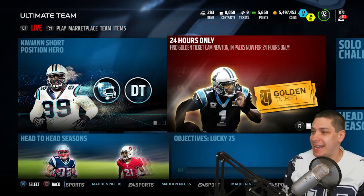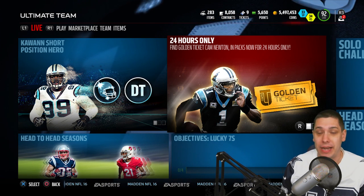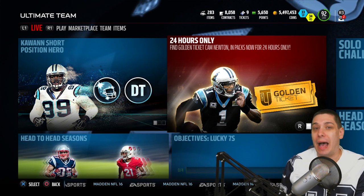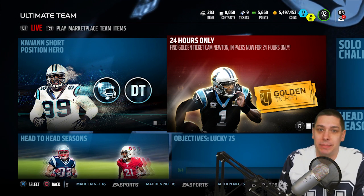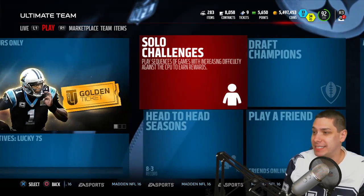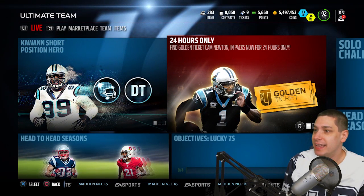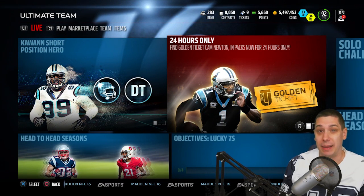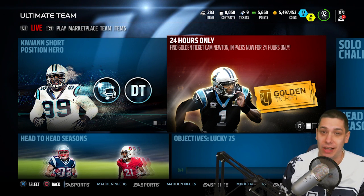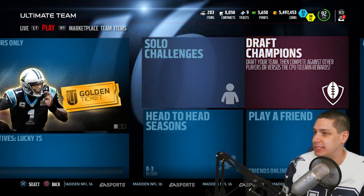We've got Cam Newton in packs today. This is a really nice card, guys — definitely one of the better quarterbacks in the game right now. He is a little bit overpriced though, so if I pull him I'm probably going to be selling him pretty much right away because he was going for like 2 million. Mike Vick is like half the price, and granted Mike Vick's left-handed which is tough for me, but I don't think Cam Newton is substantially better than Vick.